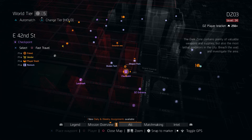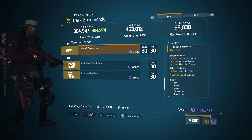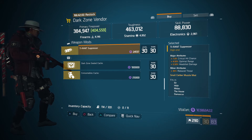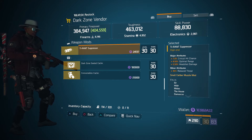For our next gear items, we're going to head over to the East 42nd Street checkpoint in the dark zone. The dark zone vendor has another tyrant suppressor with 7% crit hit chance, 4.50% optimal range, and 5.50% headshot damage.